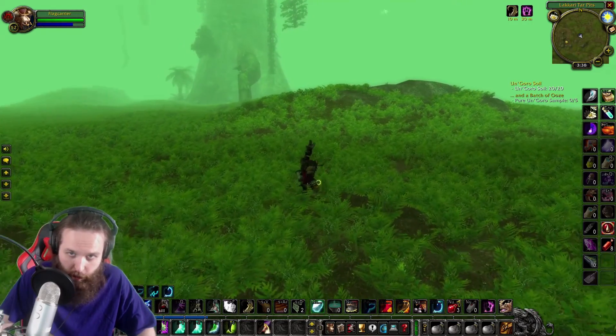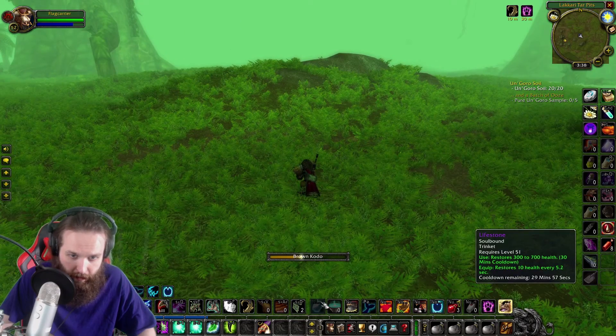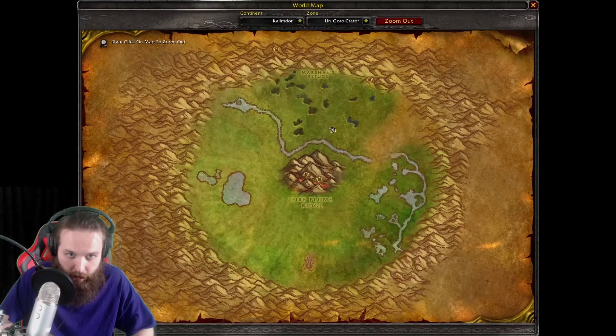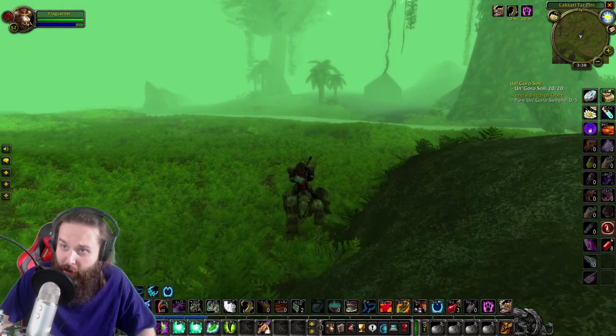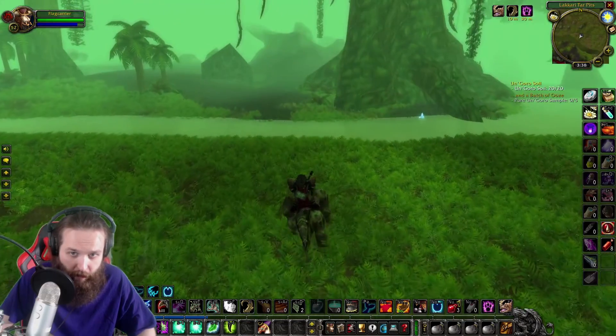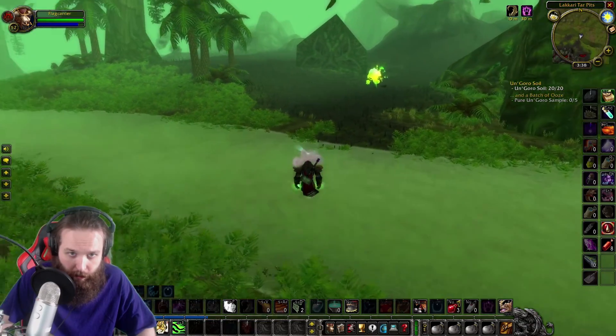Un'Goro Crater has a lot of good stuff in it — tons of PvP, a cool pylon system that rewards you with buffs if you feed it gems, and a bunch of dinosaurs. Gotta love dinosaurs. Let's roll out and go to Fire Plume Ridge. I usually try to stay away from this place because I'm not a fan of fighting fire elementals, but I guess it's something we just have to do.